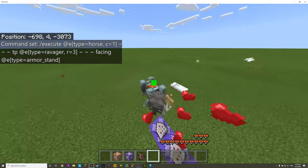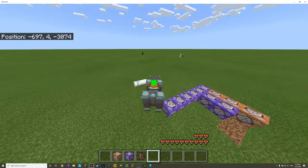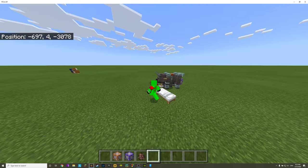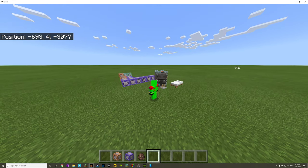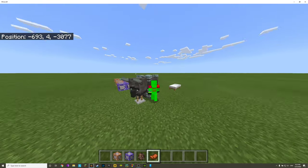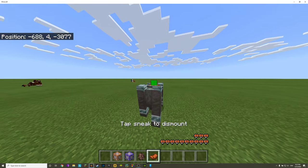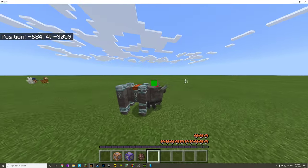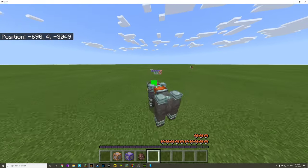So this is all this is — just a ravager being teleported to a horse with an armor stand in front of it, and it works. If we put a saddle on it, we can ride the ravager. Boom — pretty nifty, huh?